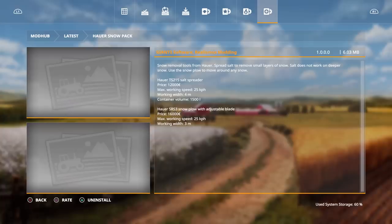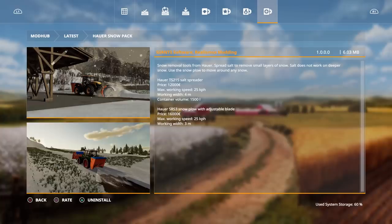We also got the Howard Snowpack. Snow removal tools from Howard: spread salts, remove small layers of snow. Salt does not work on deeper snow - use a snowplow to move around any snow. We have the Howard TS215 salt spreader which is $12,000, working width is 4 meters, and container volume is 1500.